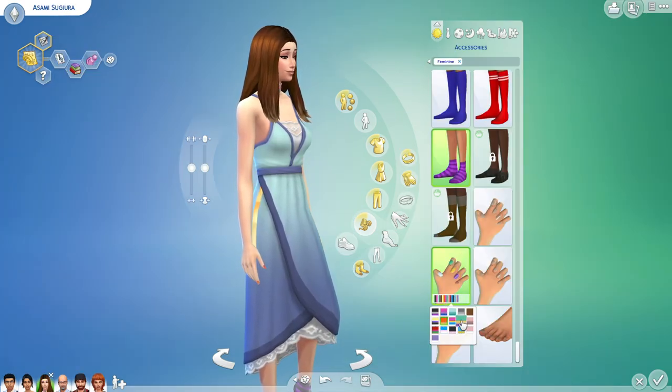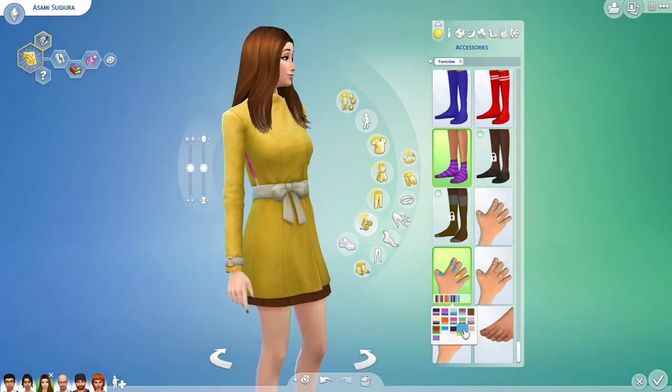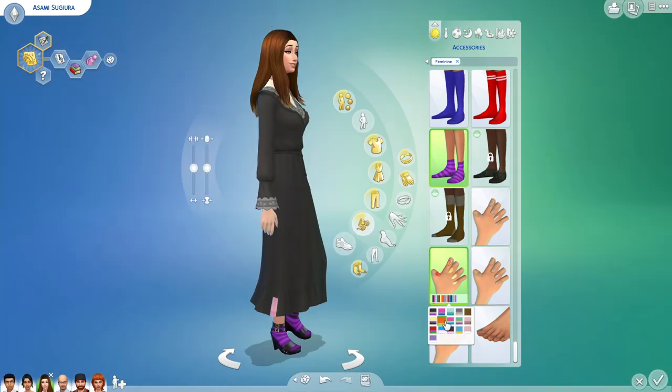Apparently, there seems to be a minor overlapping texture issue if sims with nails were one of the few selections of existing outfits in the game. Even though it's not really game breaking, I really hope this will be fixed in the future update.